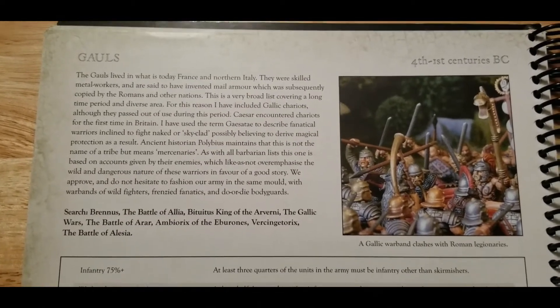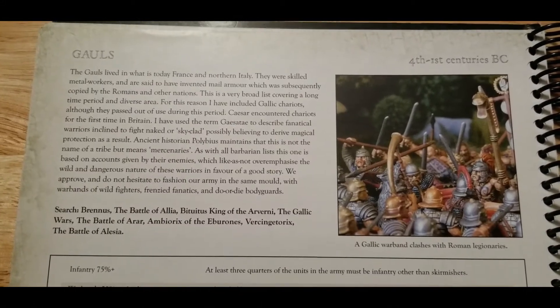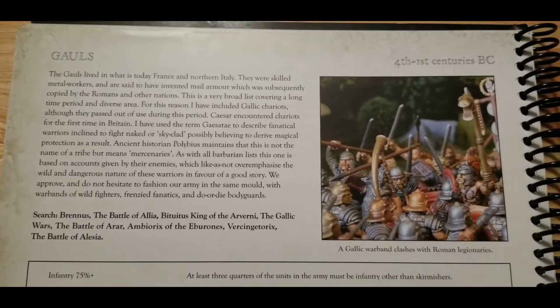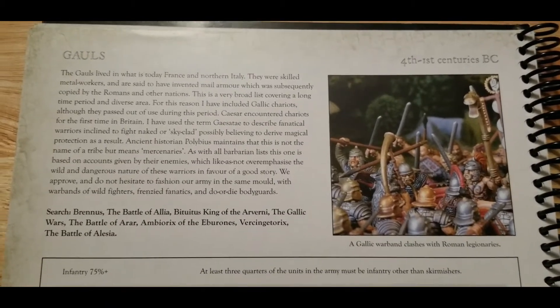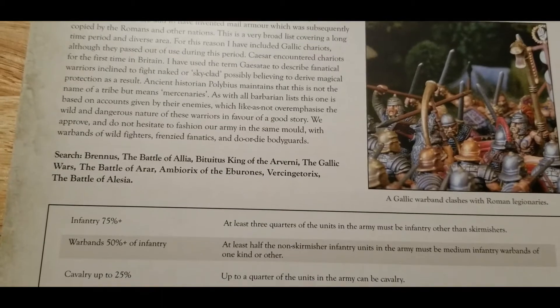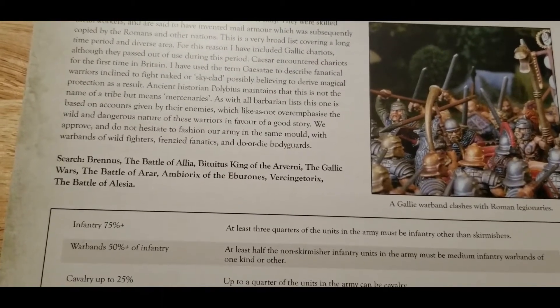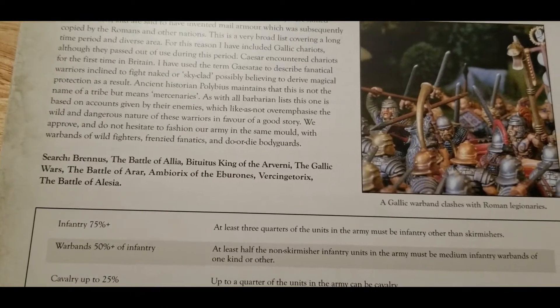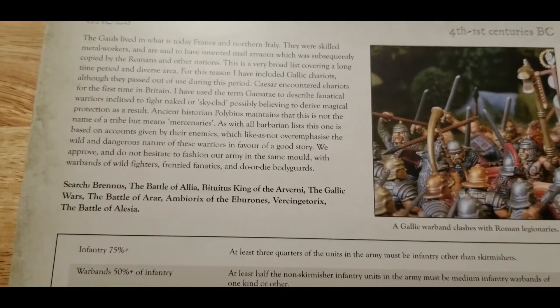All right, Victorium Gaming fans and Hail Caesar fans, we're back with another faction review. Today we are taking a look at the Gauls, one of the arch enemies of Rome. This covers about the 4th through 1st centuries BC, so things like Bituitus King of the Arverni, the Gallic Wars, and the Battle of Alesia — all very good things to research if you're thinking about this faction.